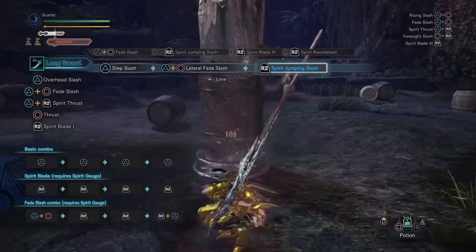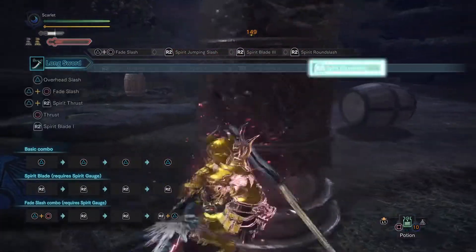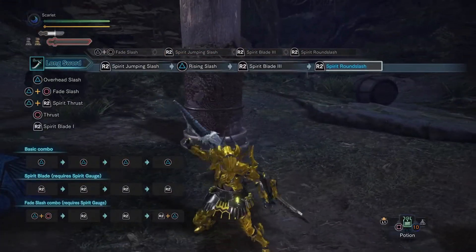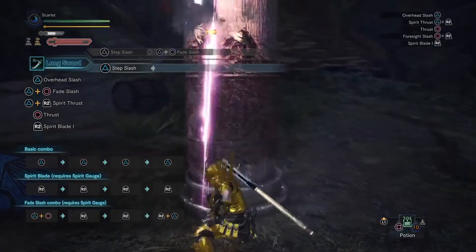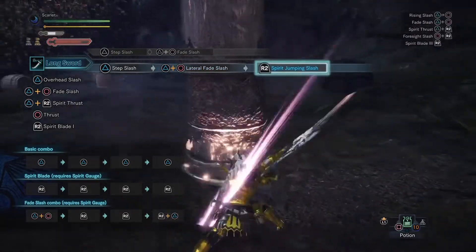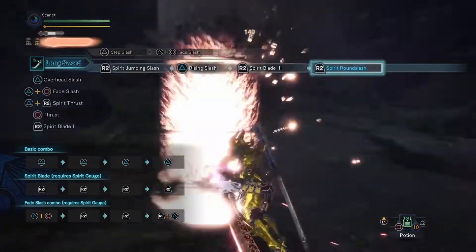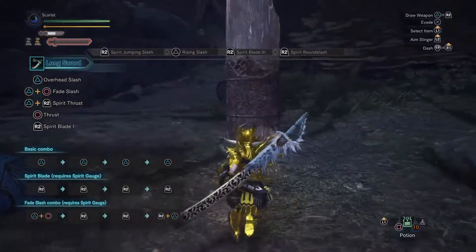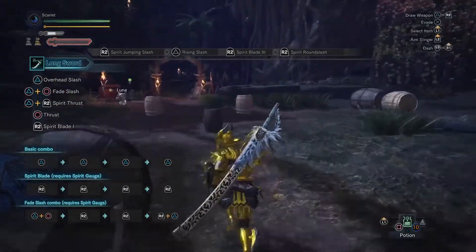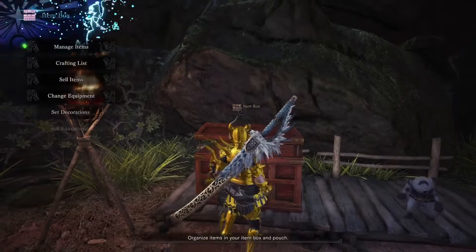But if you're not focused on getting Helmbreakers and you're just doing damage with Red Gauge, then just keeping your Red Gauge up and using the Spirit Combo for damage is going to be your best choice. But any free opportunities you do get, of course you've got to use that Spirit Helmbreaker. And that's pretty much all.